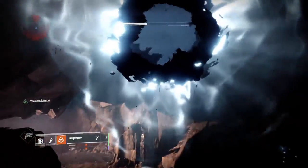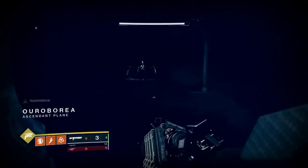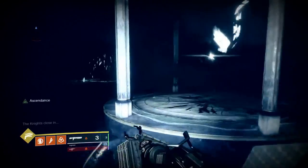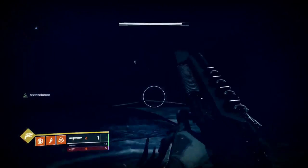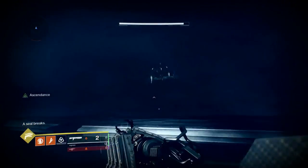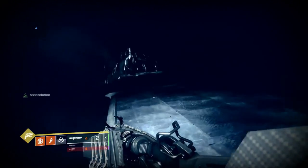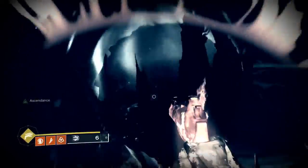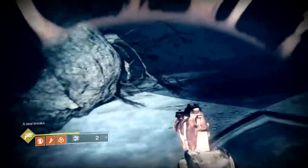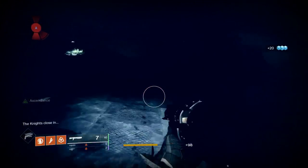Entering the actual ascendant challenge, you'll see these crystals — they are shielded. In order to get them unshielded you need to destroy the four blights around the area. It's best to think of them as either in a circle, or better yet a square, with one blight in each of the four corners. The blights are sometimes a little hard to see, but once you get one, go left or right and keep running in a circle around the outside until you get all of them down.